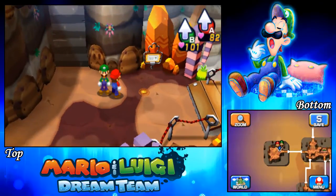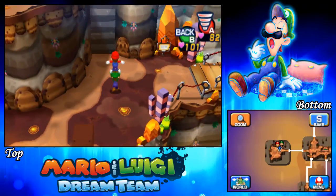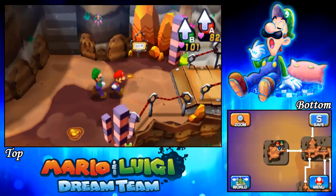Hey there YouTube viewers and welcome to episode 33 of Mario & Luigi Dream Team! In the previous part we went on through the mountains, we learned the new spin jump along with the hover jump in the dream world, and we freed some pillows and got some extra attack pieces.